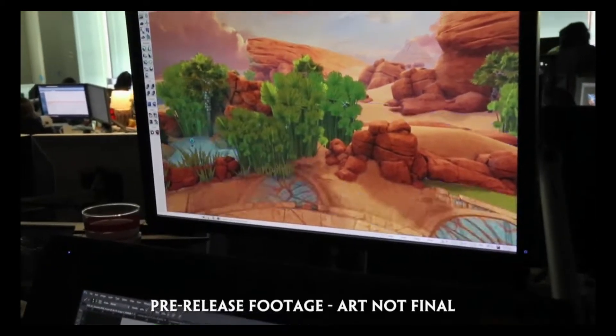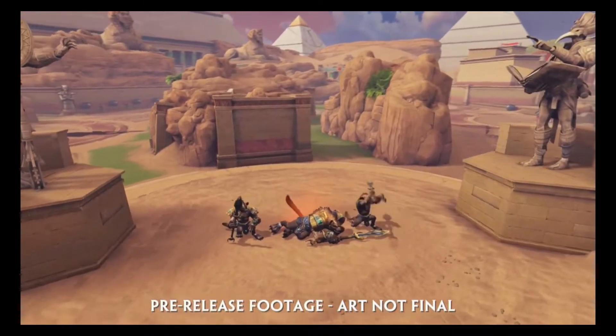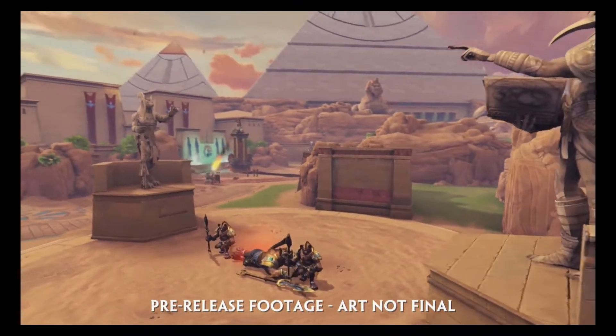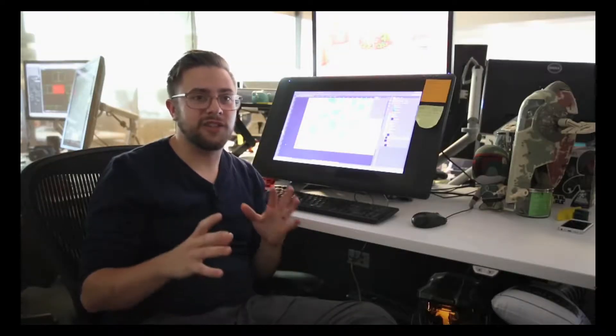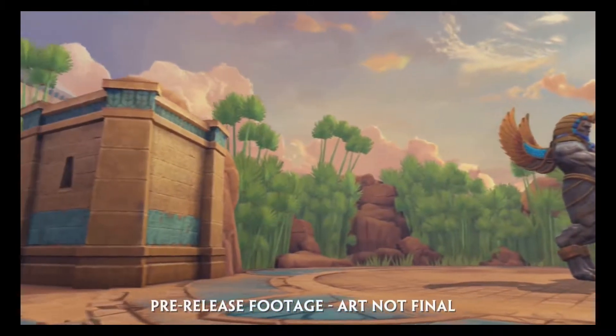We wanted to make a lot of changes to Clash but somewhat keep it recognizable as Clash. We're keeping our two-lane game mode with tower pushing, but with a series of changes involving a lot of new jungle camps and a couple of geometry changes. Each lane is arted out just a little bit differently so that each lane feels different enough but still fits within the same space.